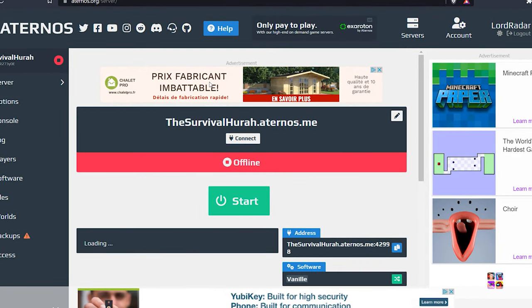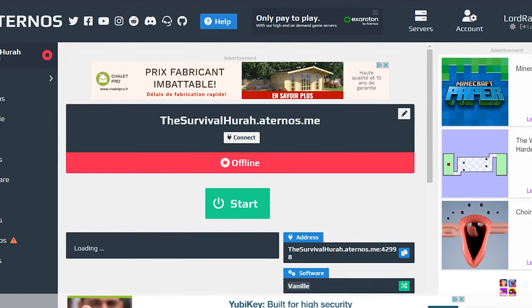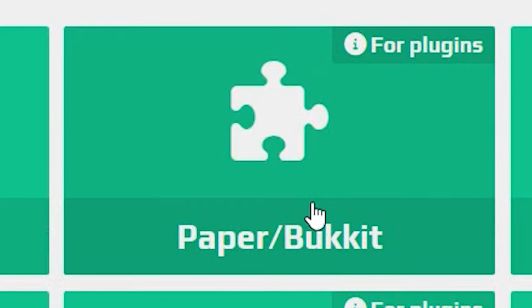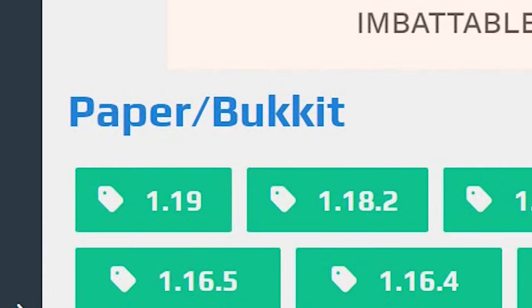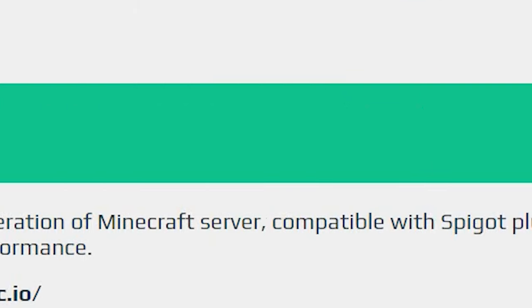If you need more information on how to make a server, I have got a video on that. But once you've done that, come over to where it says Software and click it. Go to where it says Paper/Bukkit and open it. In here, choose your version. As we are going to be playing in 1.19, that is the one we're going to choose. So select 1.19, then click Install.